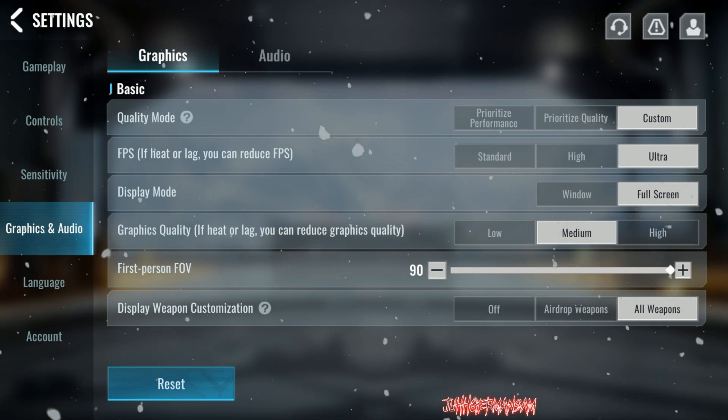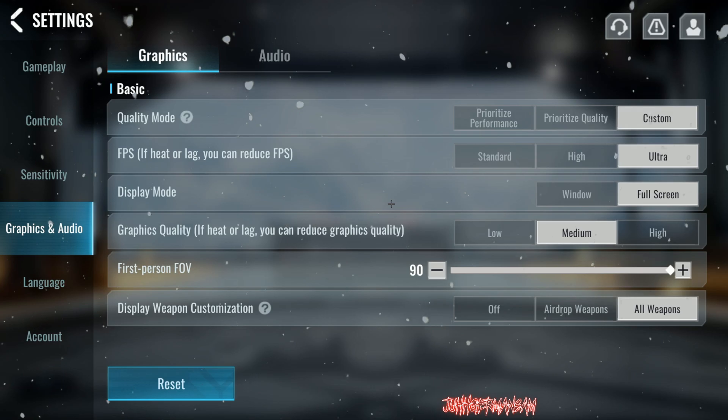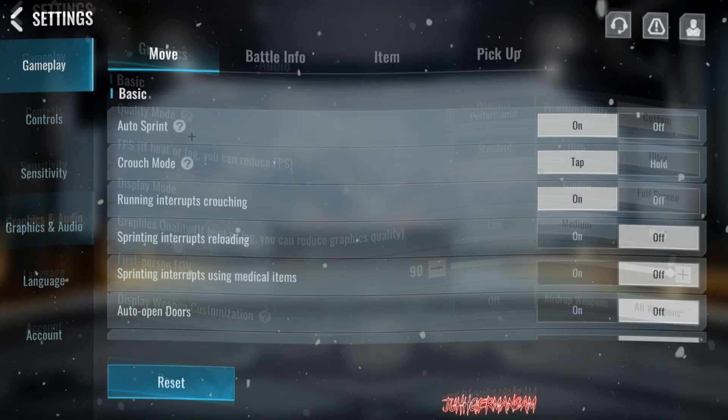First person FOV you want to crank up to 90. Display weapon customization set to all weapons. And those are the graphics and audio settings.